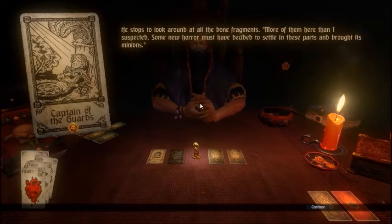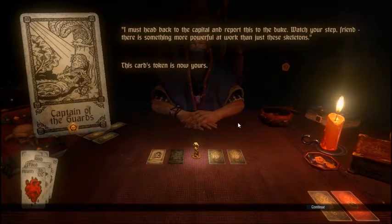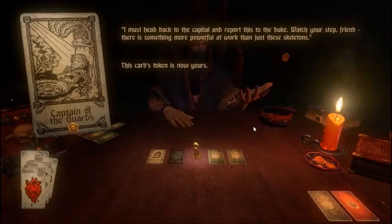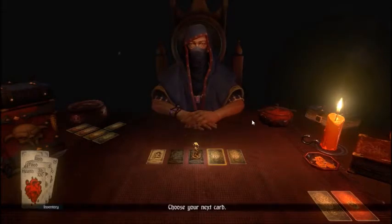He stops to look around at the bone fragments. 'More of them here than I suspected. Some new horror must have decided to settle in these parts and brought its minions. I must head back to the capital and report this to the duke. Watch your step, friend — there is something more powerful at work than just these skeletons.' This card's token is now yours. What else do we get? Do we have to keep the mace? I hope so.